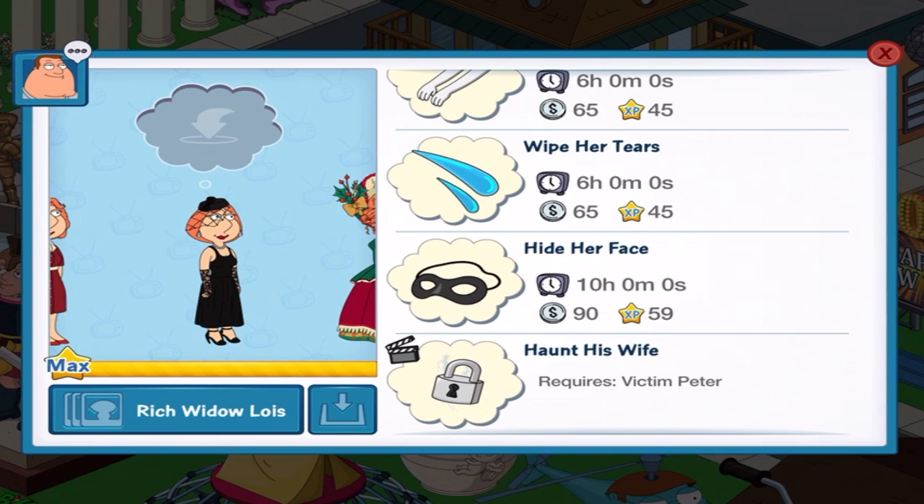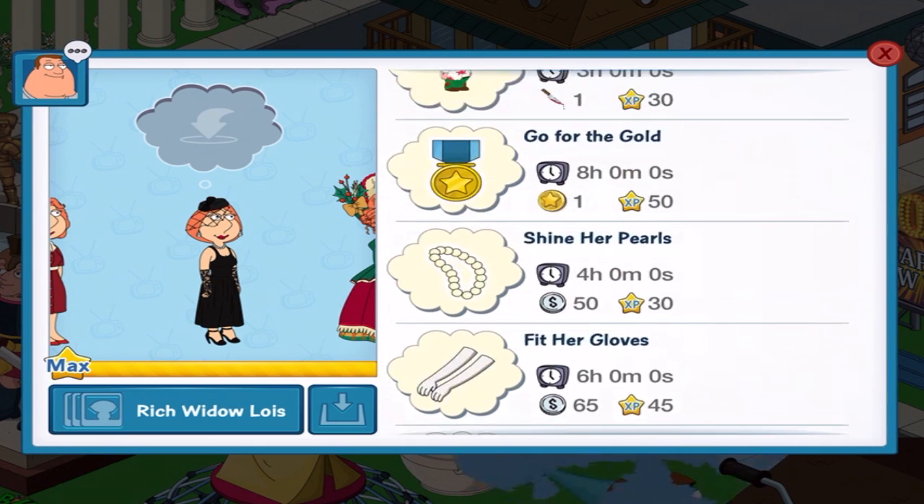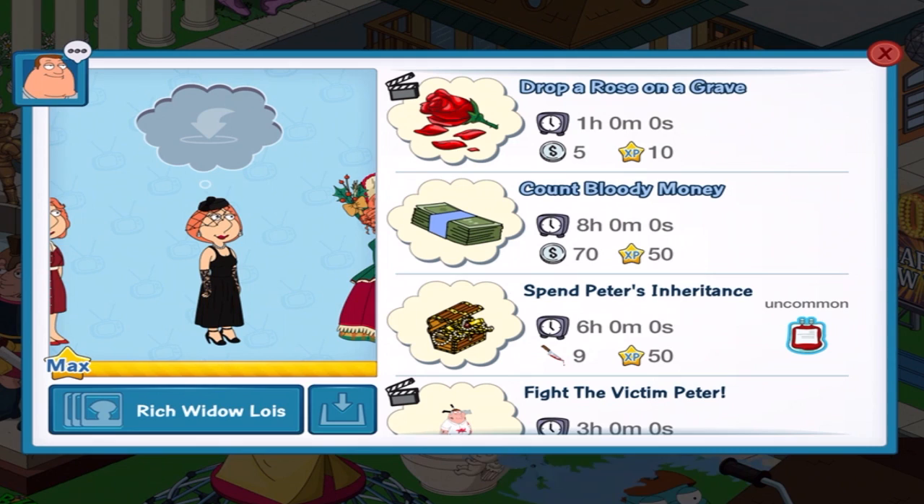Required: Victim Peter. So it looks like this character actually has two animations, but one of them requires a premium character. Let's do the animated quests. Actually, you know what we're going to do? We're going to fight Victim Peter, because they show the animation for the character.